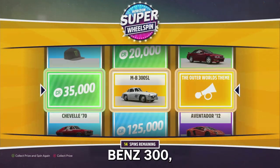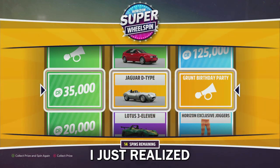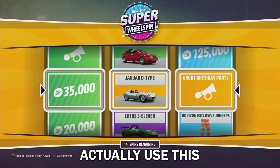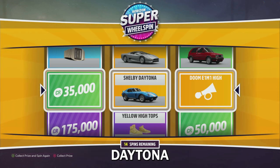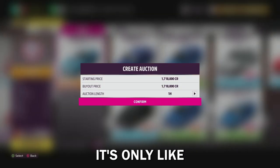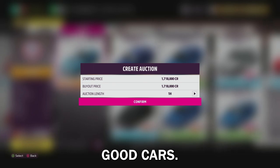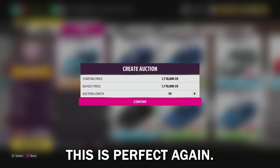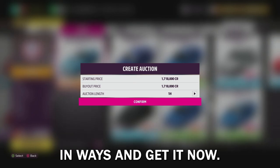We have the Mercedes-Benz 300, so I'm actually going to try and restart my game and get the Daytona - no guarantees. We got the Jaguar D-Type this time. It also re-spins your horn, so if there was a legendary horn you wanted you could actually use this to find that horn too. As you can see here we ended up getting the Shelby Daytona - absolutely gorgeous car. It sells for about two million, which is still a good amount of money. Again, I can't guarantee that you don't get banned for doing this, so please proceed with caution.